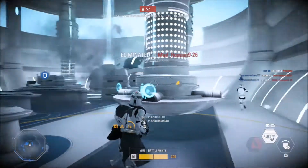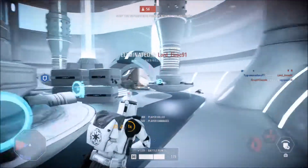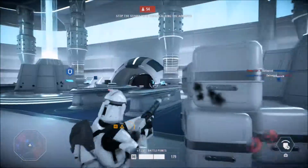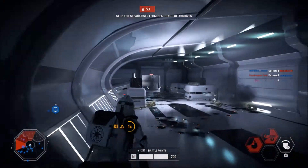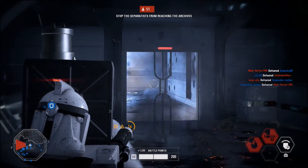Once you have your first maxed out card, it's time to figure out what the other two cards you're going to start working on are. You can't start pouring points into one card then switch over to another card. It's best to find the star cards that you want right away so you get those advantages. The star cards I chose were Bounty Hunter and Supercharge.